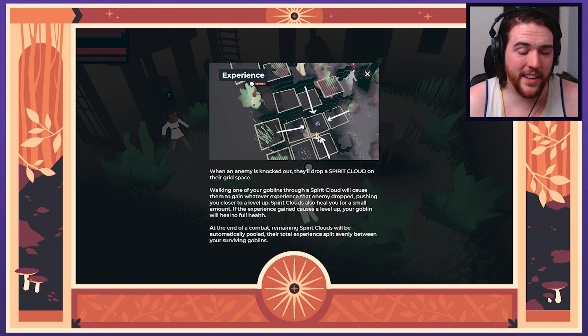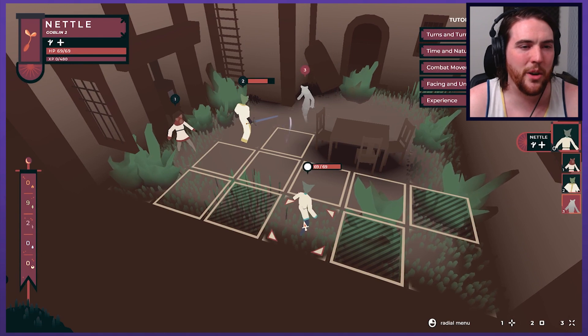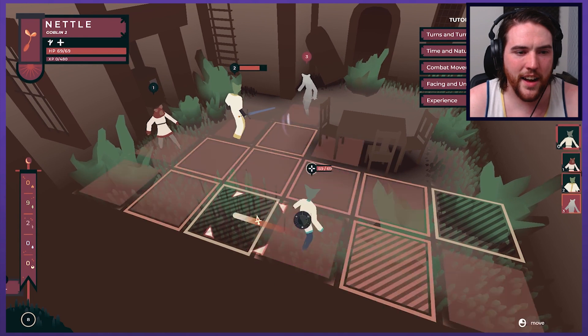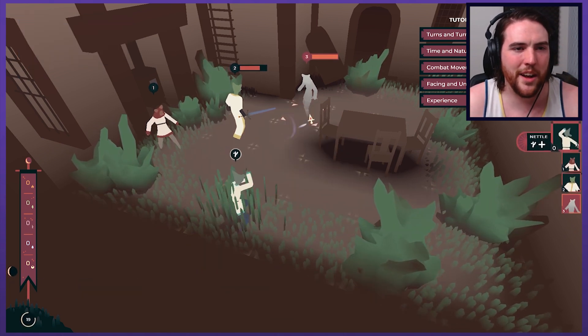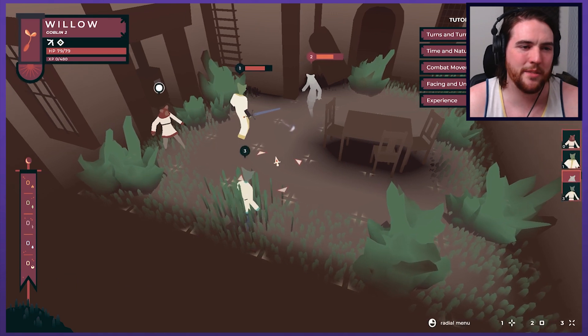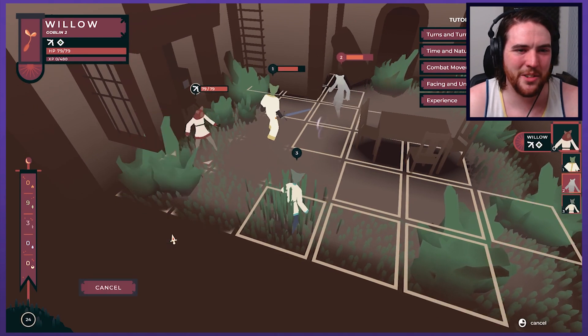Experience isn't automatic — you have to walk through it and collect it, and it also heals you a small amount. At the end of battle, anything you didn't actively pick up with a specific character gets pooled and evenly distributed. So you don't have to go super out of your way to collect specific things. Here's choosing the direction after — keep your front face in front. That's important. That'll go a long way.